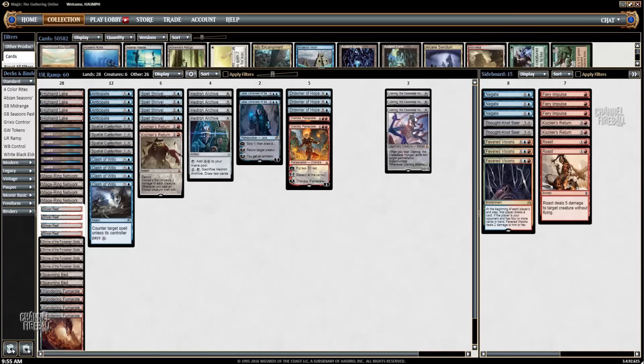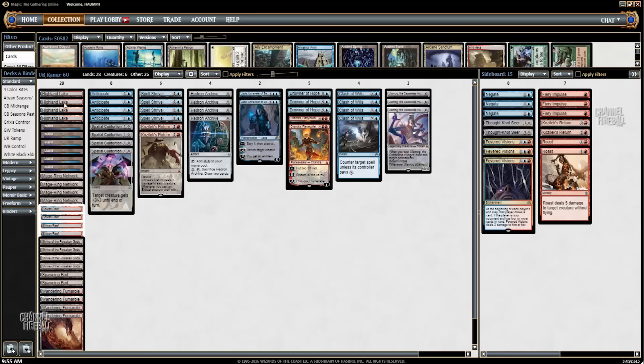On the way there, we have cheap interactive spells: four Clash of Wills and four Spatial Contortions as the two-mana ways to interact with opponents. Then we have Anticipate, which allows you to smooth out your draws. Because this deck has a lot of colorless lands — 14 colorless lands — Spatial Contortion is relatively free and generally a better main deck card compared to something like Fiery Impulse.